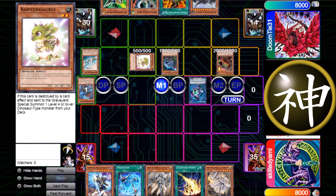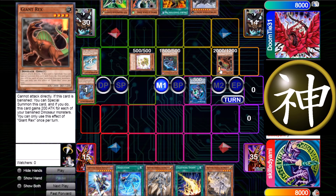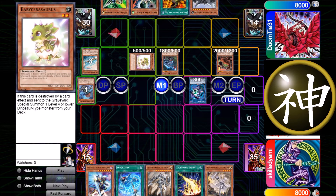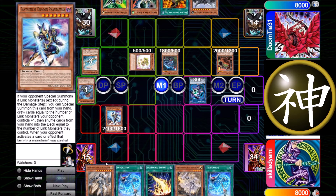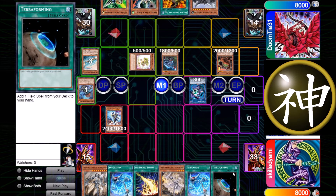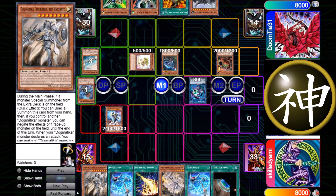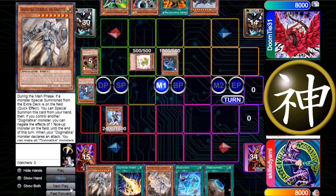I would have gone for Dolkka here to play around Nibiru — actually this was the fifth summon so it didn't matter. He goes for Lin Coribo and I chain Phantasmai, draw two, and I actually get another Invocation and a Terraforming. Terraforming is really crucial right here because I can just shuffle back one Invocation and then I have a Terraforming to use.